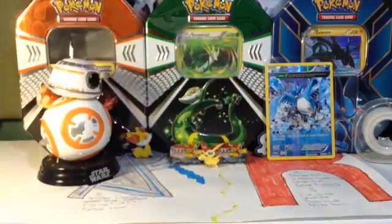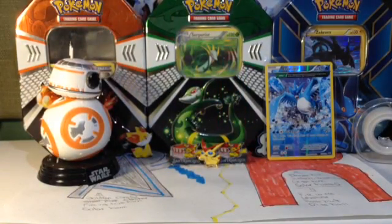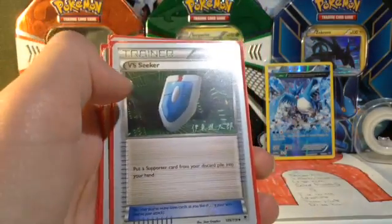2 Float Stones here, if you're stuck in the active. 4 Mega Audino Spirit Links. And 4 VS Seekers — really important key card to this deck.